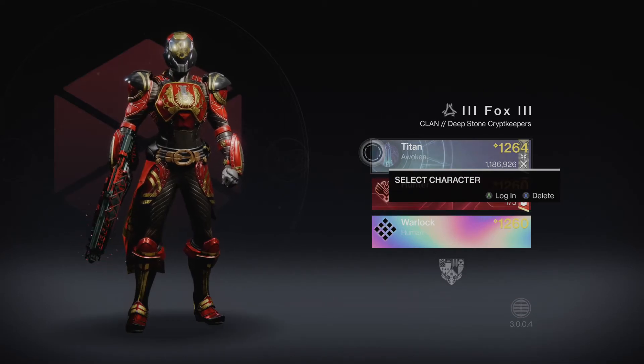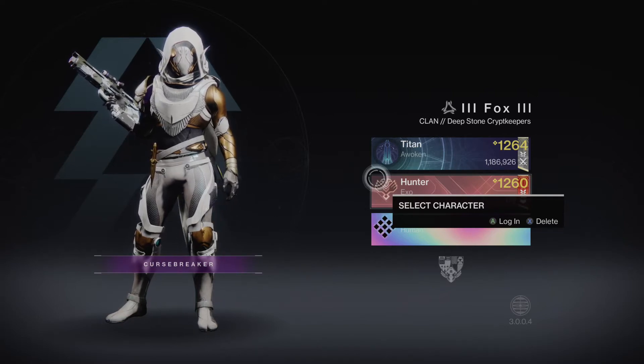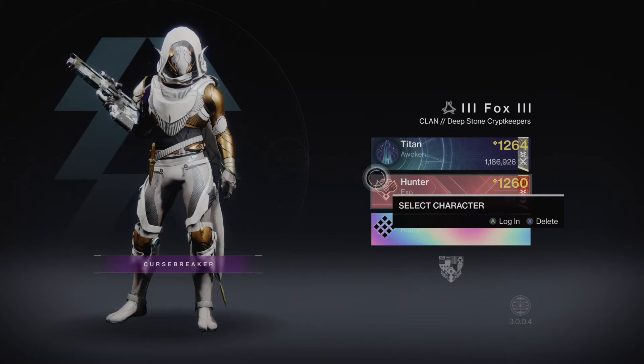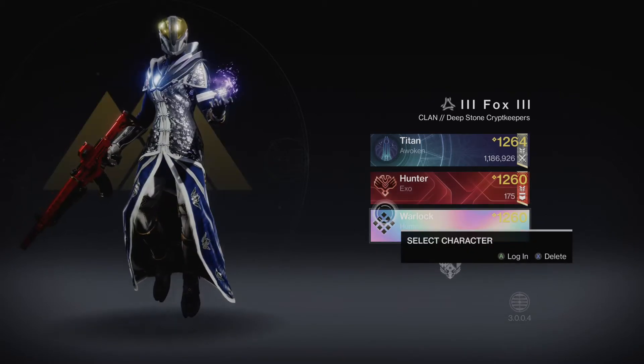Titans are essentially your tankier players. Their armour usually has quite high resilience, giving them a larger health pool, and they have a barricade that allows them to protect their teammates as their class ability. Hunters are more of the rogue type — they can dodge roll, they have quite high agility so they can jump and move around faster, use throwing knives, turn invisible, that sort of thing. I typically use my Hunter for PvP as high mobility is always good in that environment.